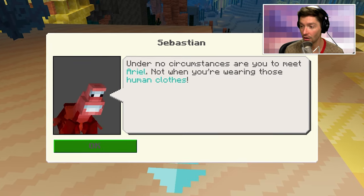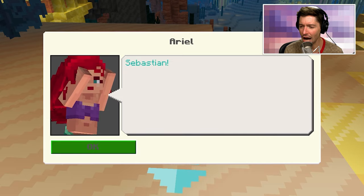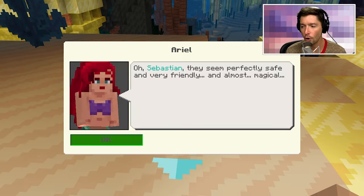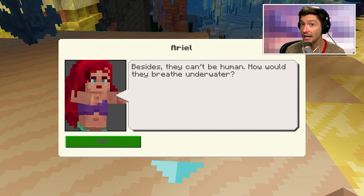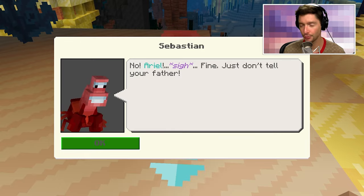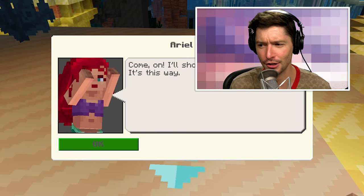Under no circumstances will I meet Ariel. Human clothes? Sebastian, what are you talking about? Ariel, speak some sense. Obviously Ariel was always interested in human stuff. Of course we got King Trident problems. I can magically breathe underwater — Ariel is pointing that out. And Sebastian relents: just don't let King Trident know. Shouldn't be a problem for us, right?